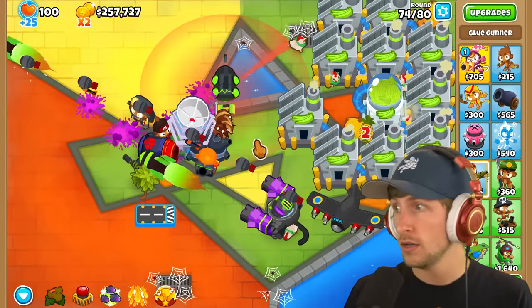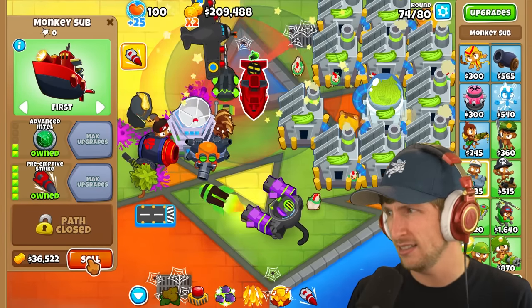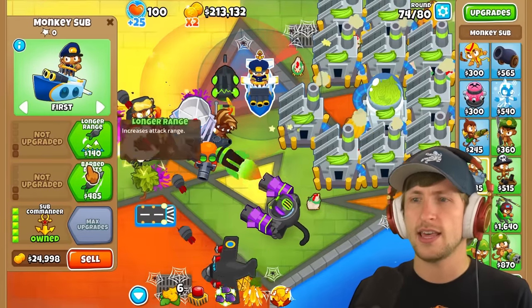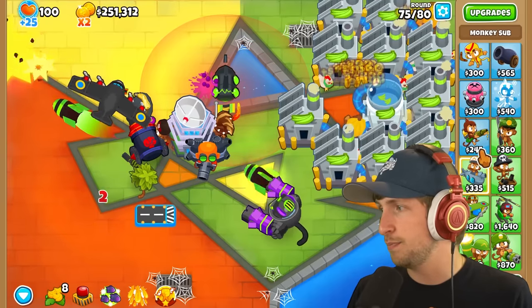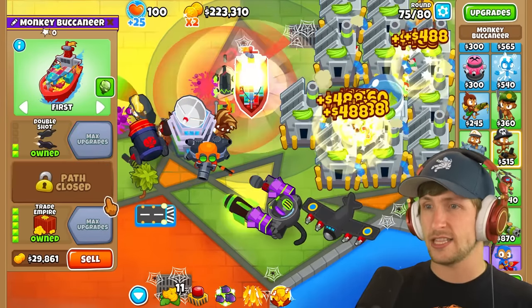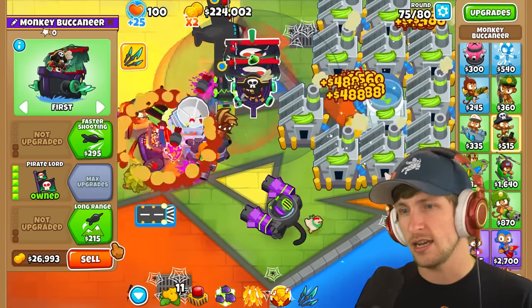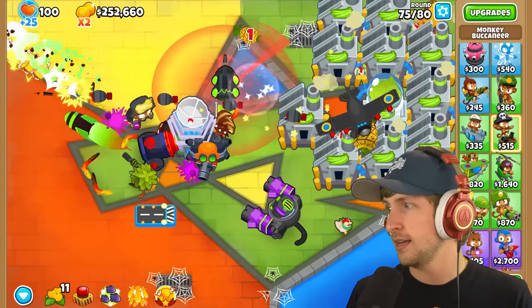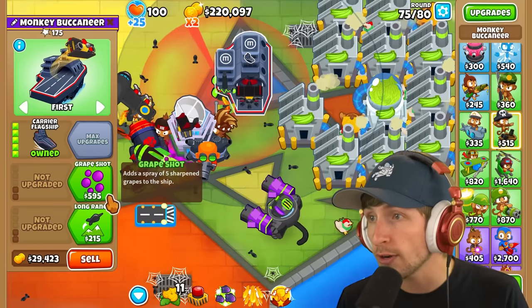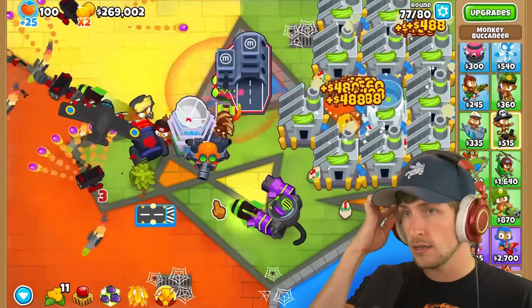Is that it? We've only found three? That's not good. We're on round 75. We need to find more. Water-based towers - first strike capabilities, advanced intel. Let's do armor piercing with heat tips. Trade empire with double shot. Let's try Pirate Lord with Crow's Nest. Let's try a top path carrier flagship. Oh, carrier flagship works! Nice. I don't know what carrier flagship does but it looks pretty good. Got carrier flagship working now, which is really nice.